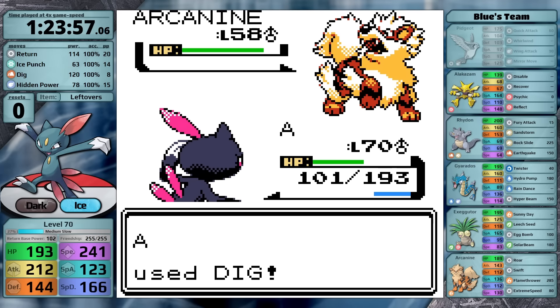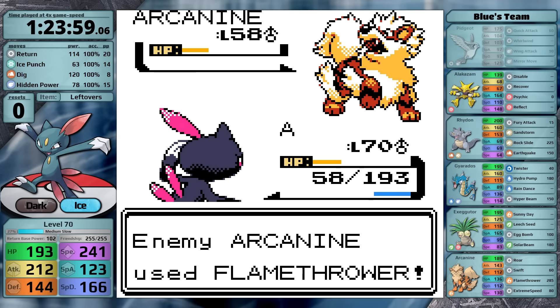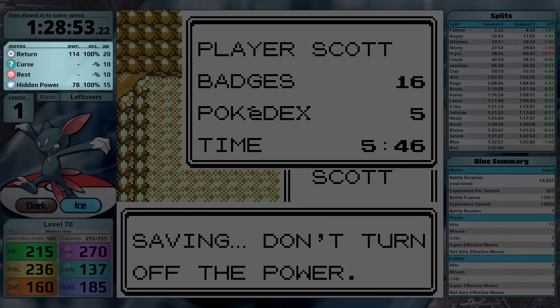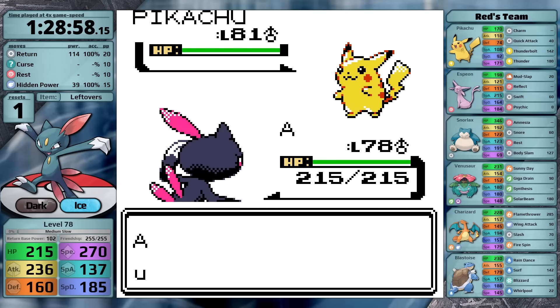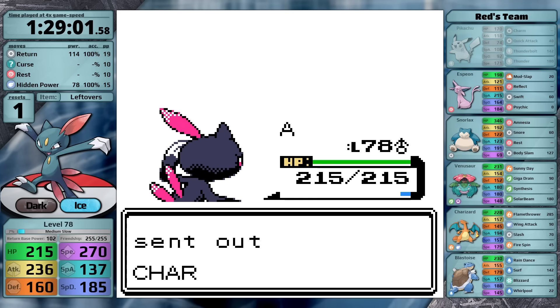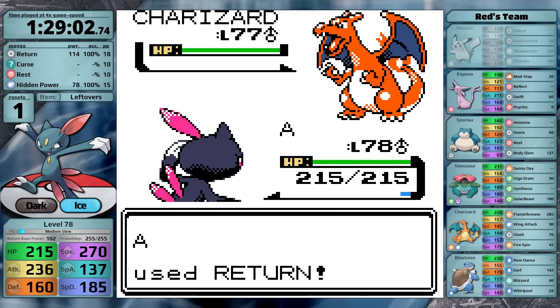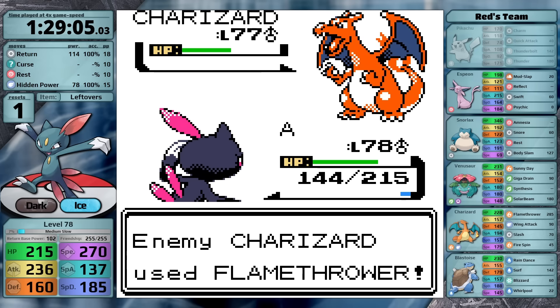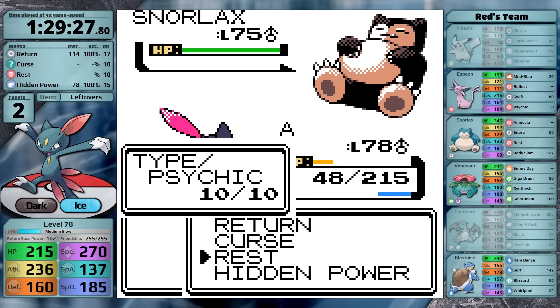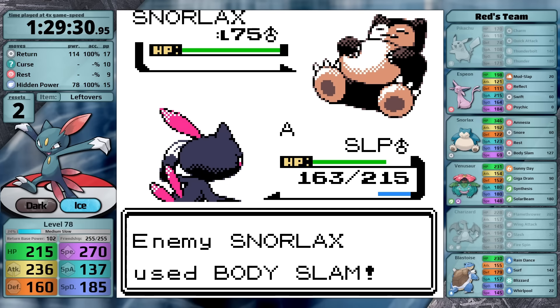My first reset in this run was purely player error — I used Dig against the Arcanine rather than just attacking with Return, and it was able to knock me out with Flamethrower. By the time I've cleared Blue, Sneasel's strategy has converged to the Johto standard: Curse, Rest, and Return for Red. The key Pokemon here is Charizard because Red knows it has a type advantage against my Ice type, so he's going to be going for Flamethrower right away. I needed a level that would give me a good chance to knock the Fire type out in two turns as well as tank one Flamethrower, and level 78 feels like the perfect balance: a 61% chance to two-hit, and Flamethrower does between 77% and 90% damage.